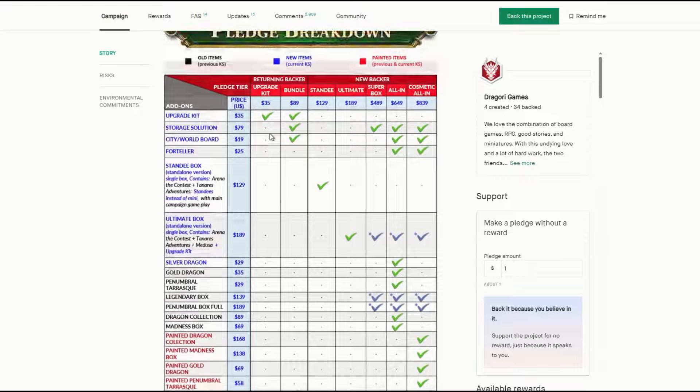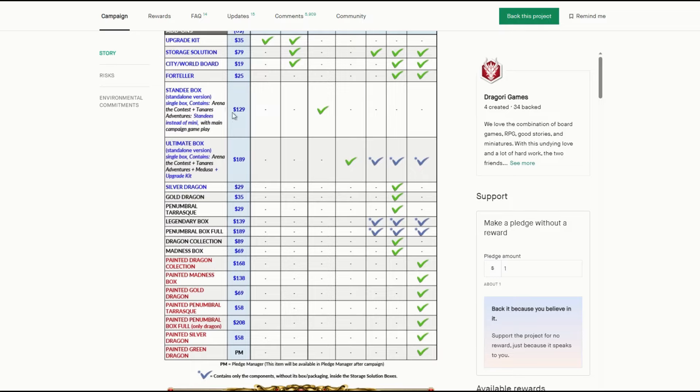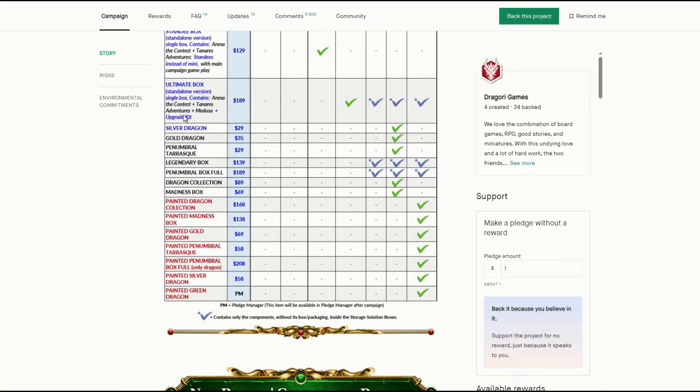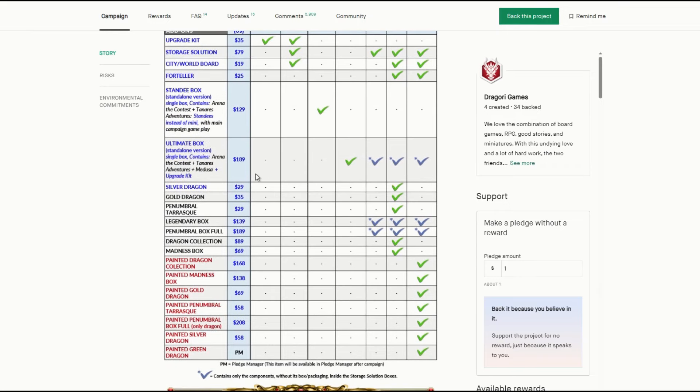Then you have the new world board, which changed from paper to cardboard. You've got audio narration with Foreteller here for $25, and it's only included in the all-in — it's not included in the deluxe bundle. So you're still going to have to buy this separately. Then this is the game with Taneris and Arena and standees but just the co-op version, not the PvP — I think that's something I got wrong in the last video. Then you have the Ultimate — the normal game — which is Arena and Taneris with Medusa and the new upgrades they've added in.